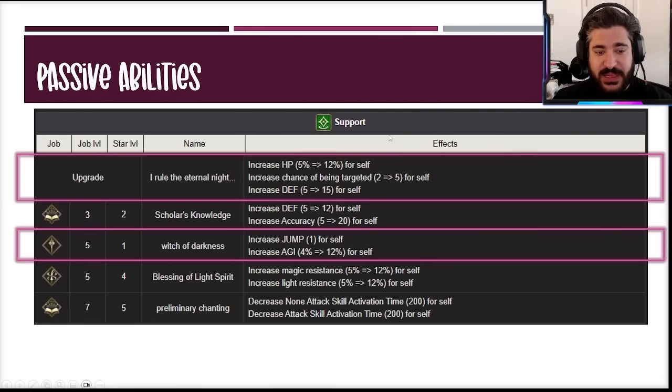For passive abilities: her main one, I Rule the Eternal Knight, gives 12 HP, 5 extra hate for a total of 10 hate at battle start — very strong undispellable hate, meaning five hits before someone else on her team gets hit — plus 15 defense. Which of the Darkness gives 12 agility, a pretty big difference getting her up to speed, plus jump +1 for mobility. There's also Blessing of the Light Spirit depending on matchup, and Preliminary Chanting for cast time reduction, which we'll cover shortly.